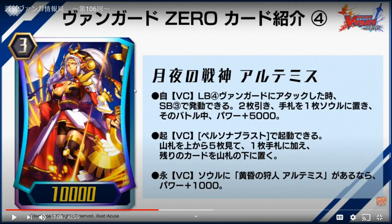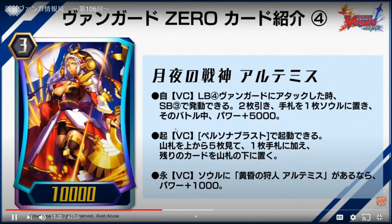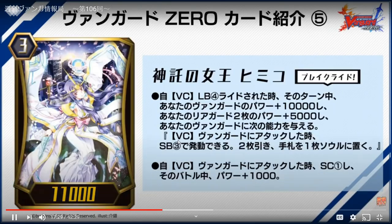Third skill is that if it has a grade two Artemis, it gains plus 1K — so it's 11K base if you have grade two Artemis. The good thing is if you see this card directly you can use the Limit Break skill to add the grade two. A few more cards will be revealed which are really really strong — you shouldn't let your guard down when fighting this.